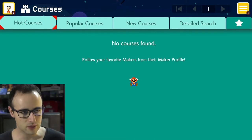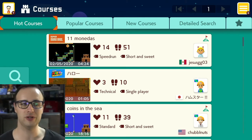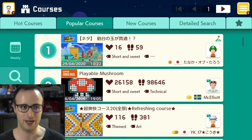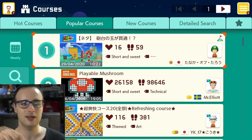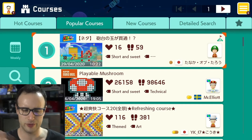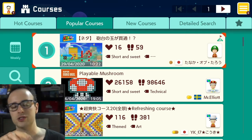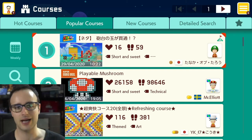So the courses — you've got Hot Courses. I'm guessing these are the top-played games at the moment, since Popular Courses is right next to it. These can be made by anybody in the world. On the left side of each course card you can see a character — a Mii — representing the person who made the level, along with a flag and their name, written in Japanese in this case.